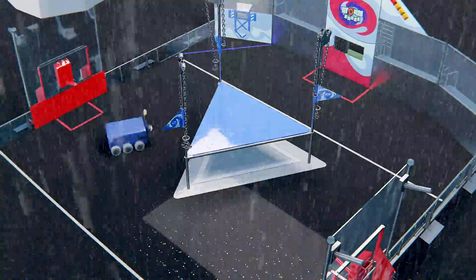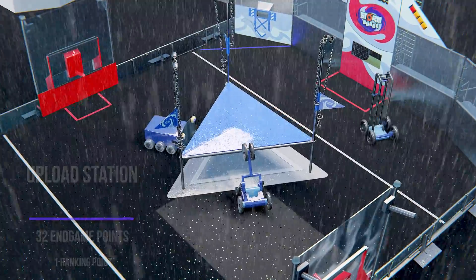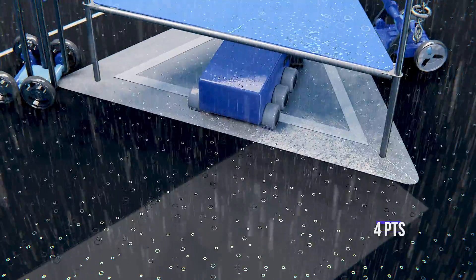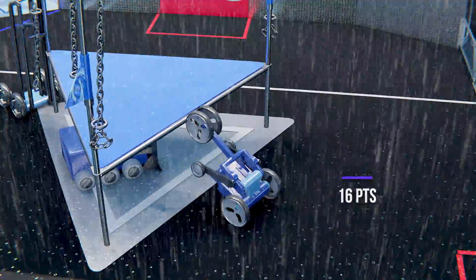Near the end of the match, robots will race to their upload stations to send a final wave of data before the storm hits. Alliances gain points by parking at the upload station and will be awarded additional points by uplinking to First City using the uplinks.